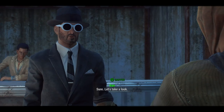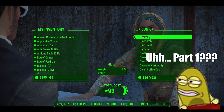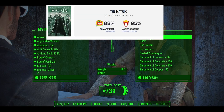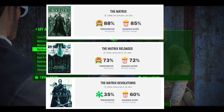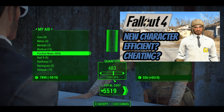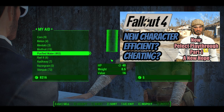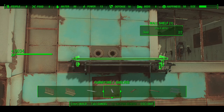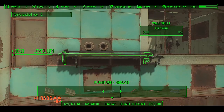Hello everyone and welcome to part 2 of the perfect Fallout 4 playthrough. Keen viewers might be wondering where part 1 is. Well, like the Matrix movies I've decided to turn a successful one-off into a mediocre franchise. So my previous video about effectively starting my character is now part 1 of the perfect playthrough series. In that video I created a new character and started him off at level 16 before leaving Sanctuary by scrapping everything and building and scrapping shelves.